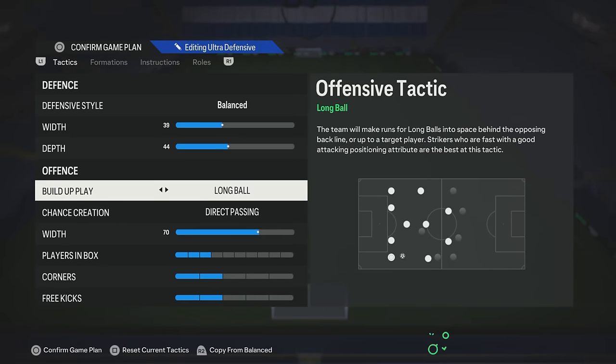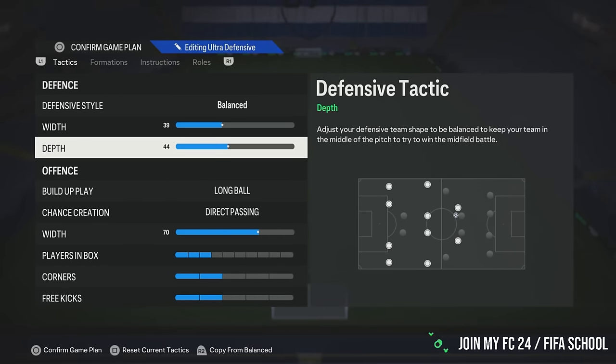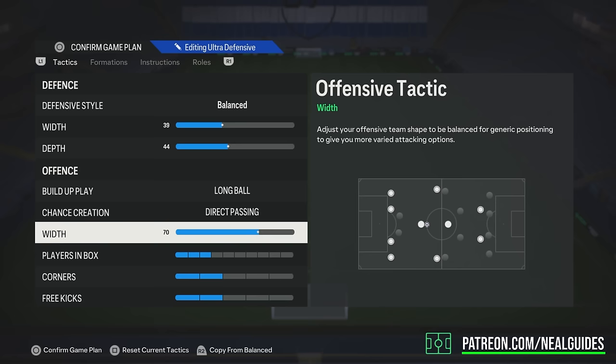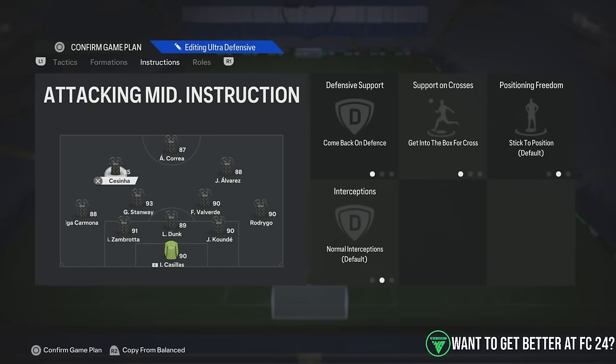I put this in as the defensive formation to close the game out. You've got to really start being ratty at this stage of the year. This is not the time to be messing around trying 4-3-3s. You really need to use your best meta formations. I've got balance, 39-45 depth. Above 45 depth is when your team starts pressing. Long ball, direct passing, and 70 width to be as wide as possible.